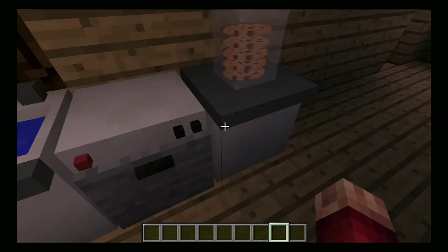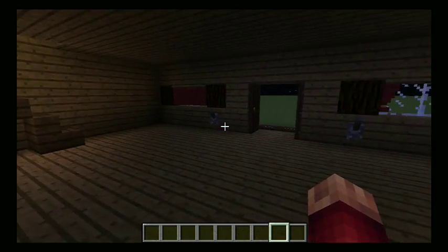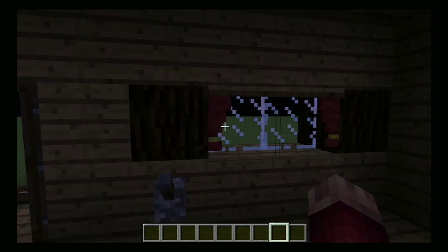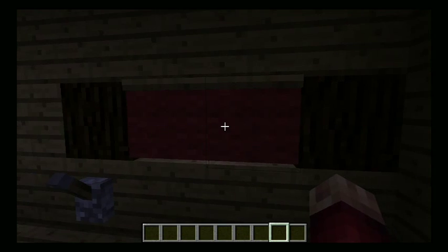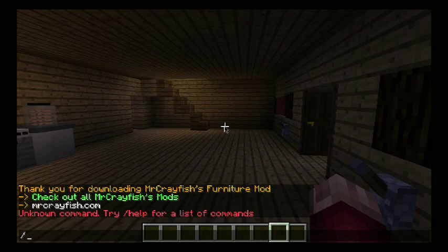I'll just leave it there. The cookie jar — you can take cookies out just by right-clicking. And we have curtains, so we could put them back or open them. We'll leave it open.